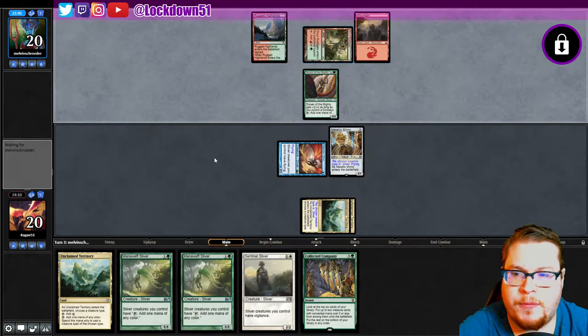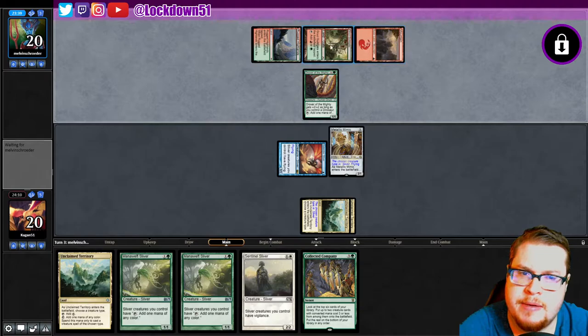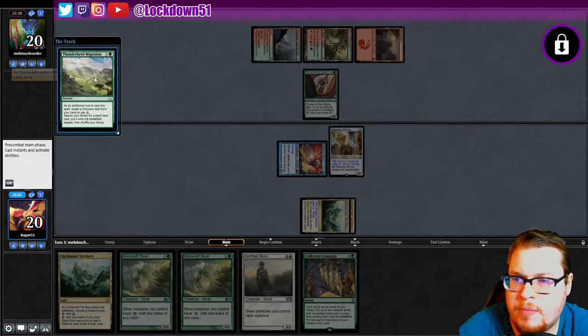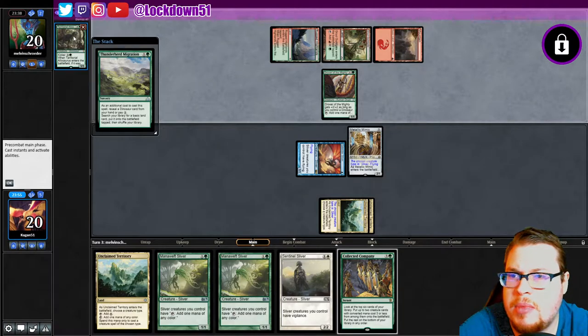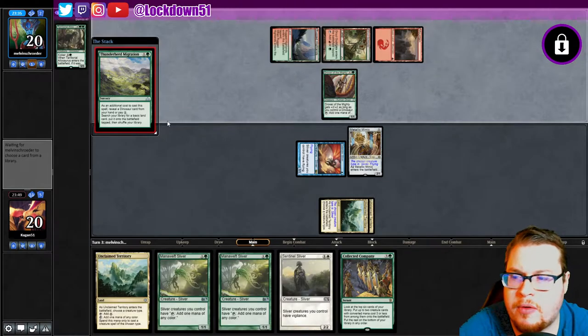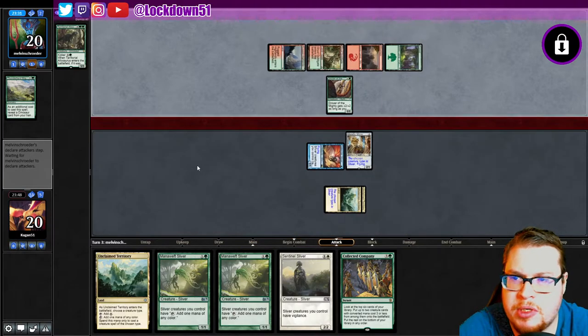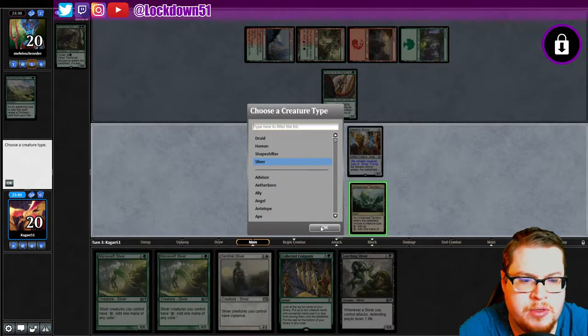Another tap land — that's good for us, we don't need them moving very fast. The fact they're playing tap lands and not shocklands makes me think they're trying something else. Thunderherd Migration: additional cost — reveal a Dinosaur or pay one, search for a basic land. They revealed a big Dino, so we are up against a tribal matchup. If it was kicked it fights another target creature. Sentinel is going to be pretty good in this matchup in case we need to chump block. A Leeching is very nice.